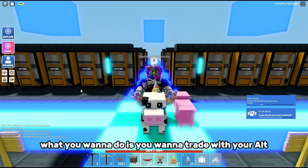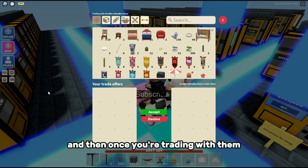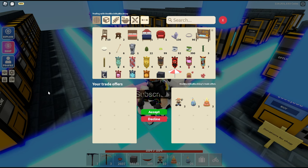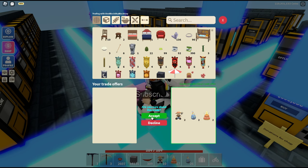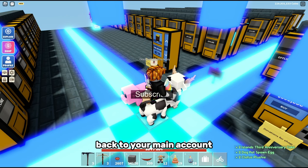When you're ready to get everything back, trade with your alt on your main island. On your alt account, give the items back, then press accept on both accounts. There we go — all the items have been transferred back to your main account.